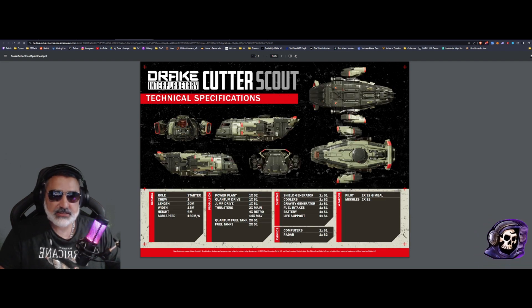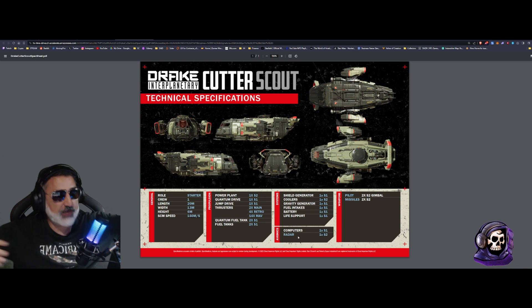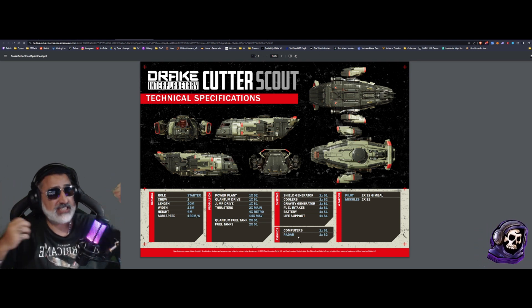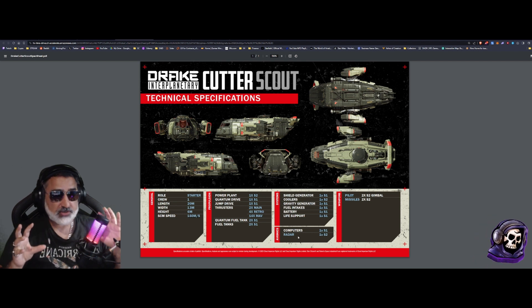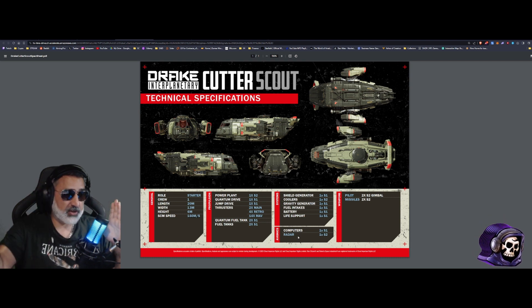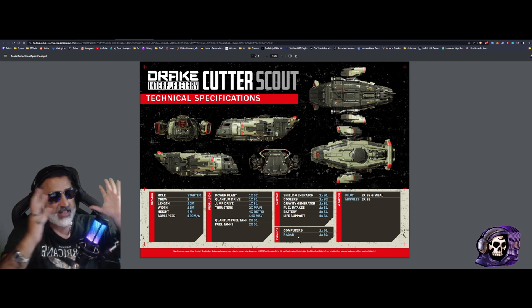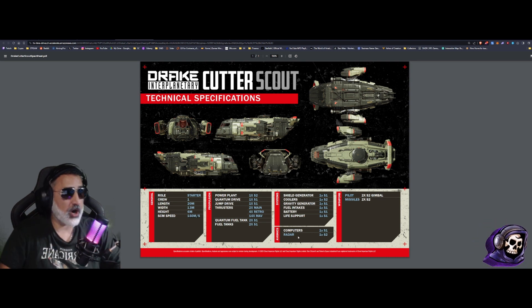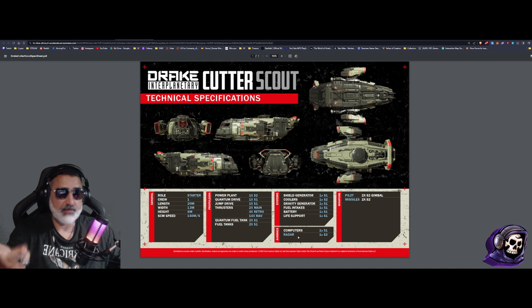The radar — this is where it gets juicy. The Scout has a size 2 radar versus the Cutter's smaller unit. It's not just about detecting things: with a size 2 radar you can gain more information, like what cargo is on a ship, and you have greater range to scan and detect things before they detect you. That is the crux — the heart of the difference between the two ships. The larger radar ripples onto other components: you need a larger cooler for the larger radar, hence size 2 cooler; and a larger power supply to support these components, hence size 2 power plant. So three components on the Scout are larger: power plant, cooler, and radar system.